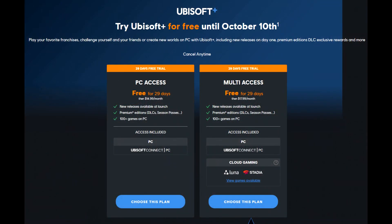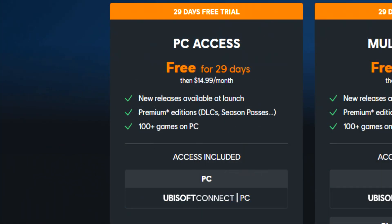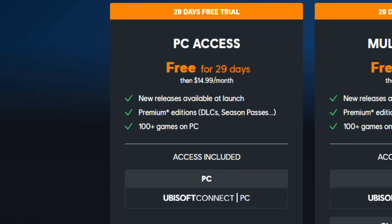Ubisoft Plus — try it for free until October the 10th. When you get your trial, you'll get 29 days, so check it out as soon as possible. They have the PC access tier, which I think most people are gonna prefer, and then the multi-access tier. The PC access tier gets you new releases available at launch, premium editions, DLC, season passes, and 100 plus classic games on PC.